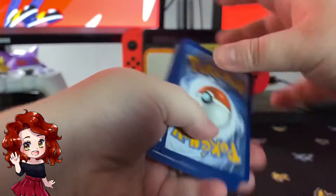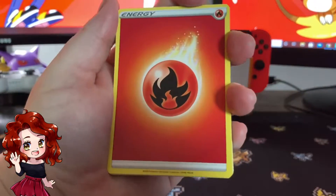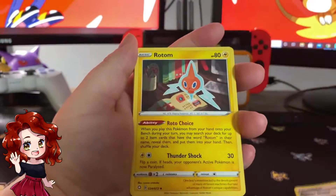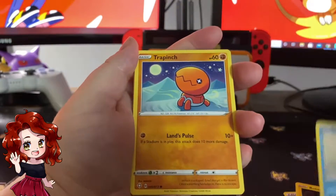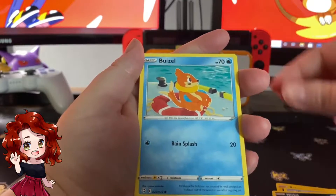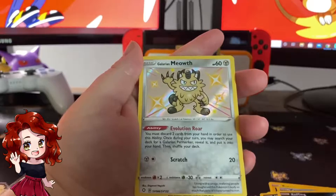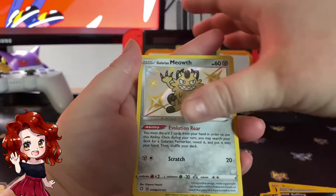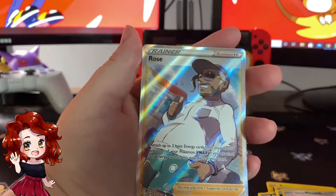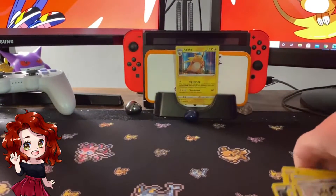Here we go, starting out with a fire energy. We've got Rusted Shield, Rotom, Cramorant, Trapinch — the shinies are in the reverse spot, correct. I never count so I'm never gonna know if I'm getting a shiny. Coughing, Galarian Meowth — and let's go, two for one! Full Art Rose looking dapper!